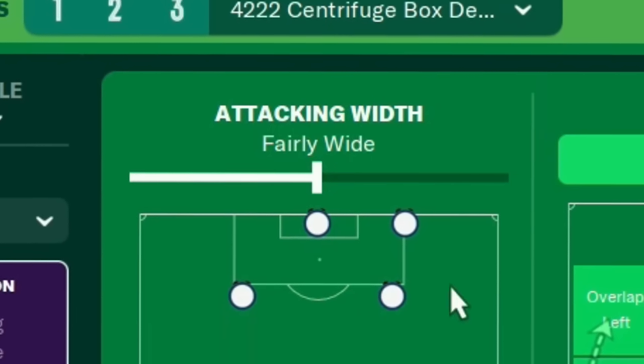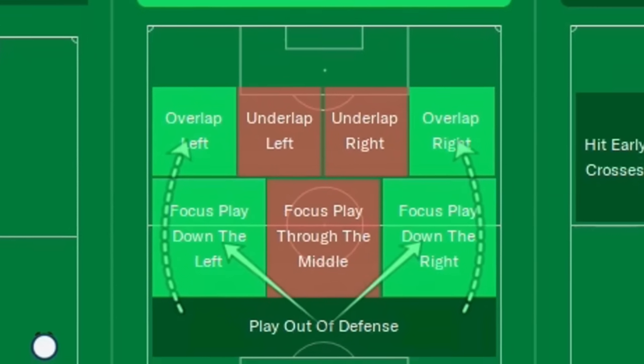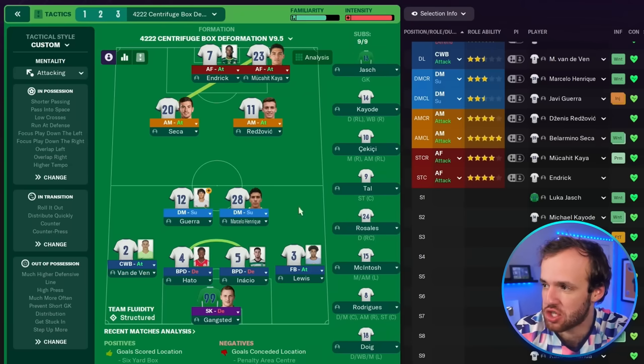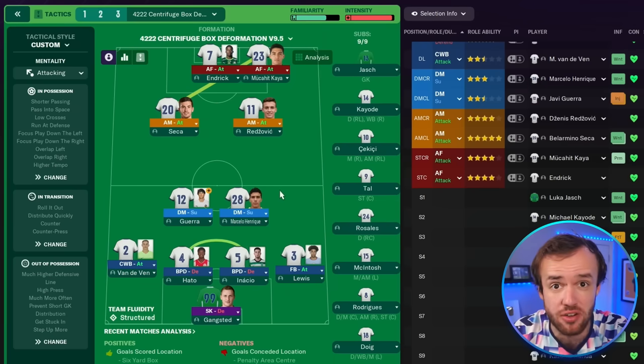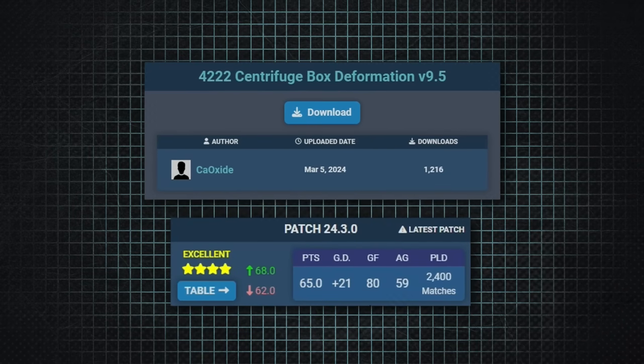It is also the widest tactic we've seen so far with normal width, focusing play to the fullbacks and seeking overlaps from both. They've created a gigantic traffic jam in the middle of the field, but once the ball goes to the fullback and they wait for the overlap, that draws a defender and there just can't be enough defenders left to stop this tactic. In 2,400 simulations, this tactic averaged 80 goals per 38 matches. 80.